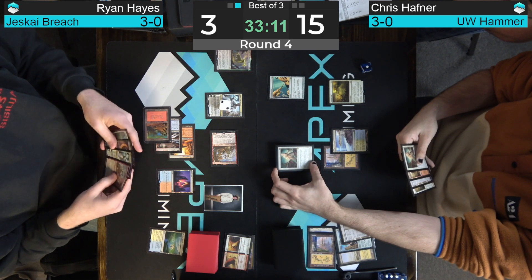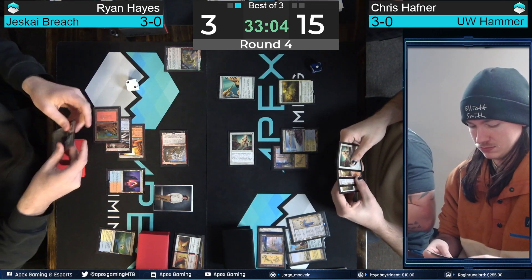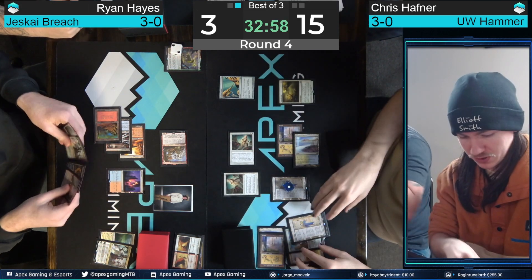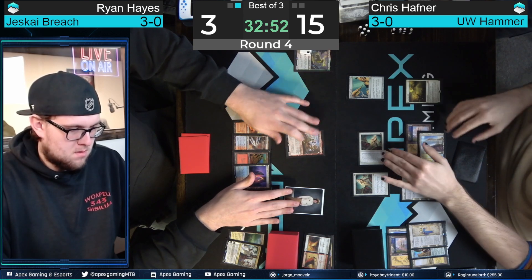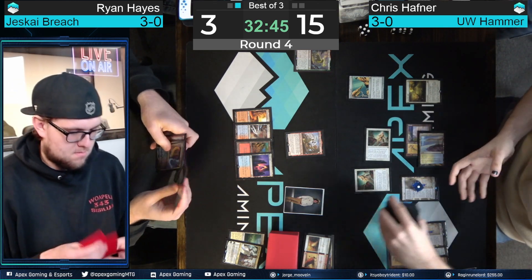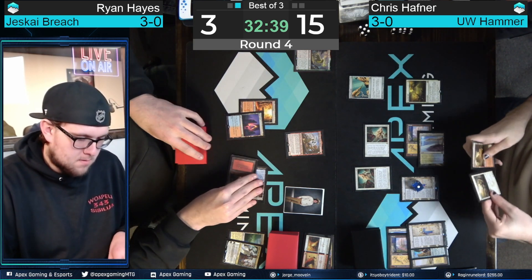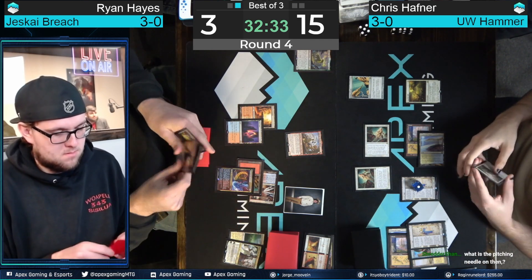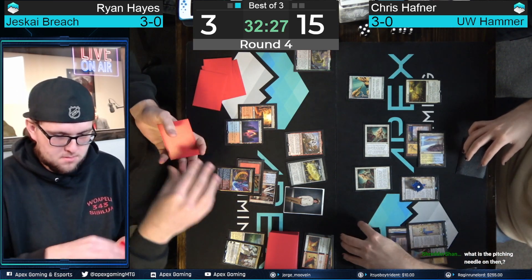Great minds! If Ryan does the thing I suggest, I know it's right. Are we going to knock off the Teferi? The Pithing Needle for Teferi Time Raveler is an interesting line — I thought you might want to shut off Fiery Islet, but now we're going for a second Sanctifier en-Vec. Puresteel Paladin and Arid Mesa are the leftovers for Chris. Ryan takes a draw and finds an Engineered Explosives — wait, we do have a land! We can go to one, fetch a basic. We found it!